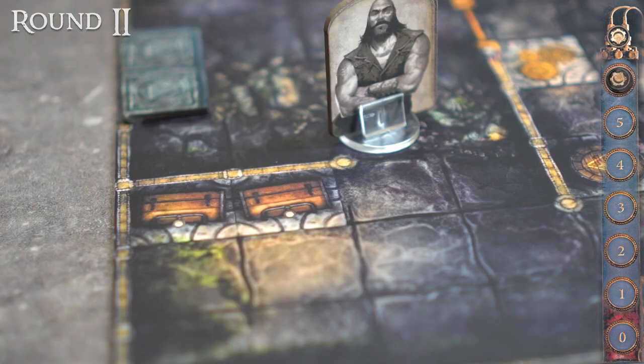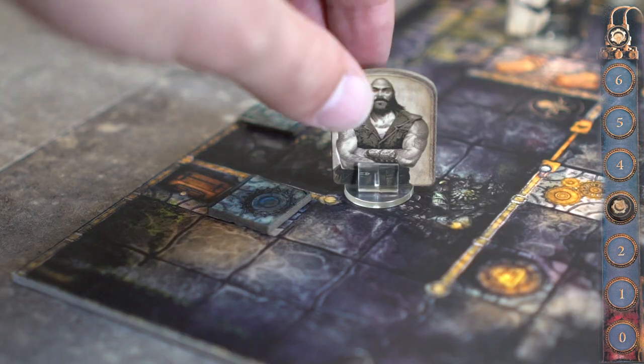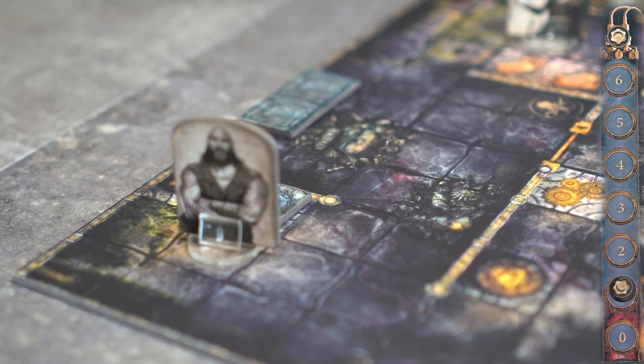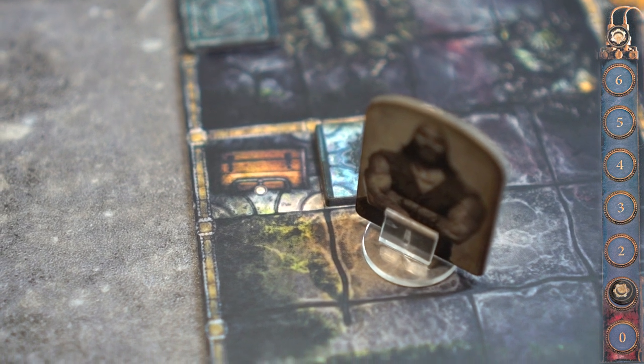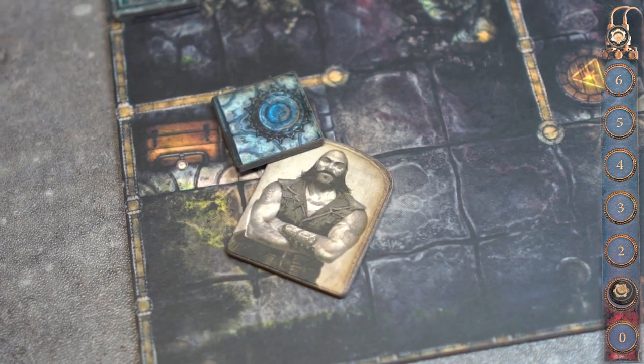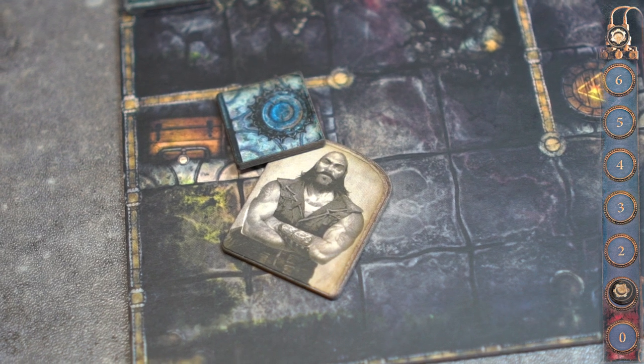Round 2. Hank will activate the first chest using 3 stamina. He will then use 2 stamina to position himself closer to the second chest, and only has one stamina left. In this example, Hank achieved one chest and is positioned adjacent to the second chest in his first two rounds.